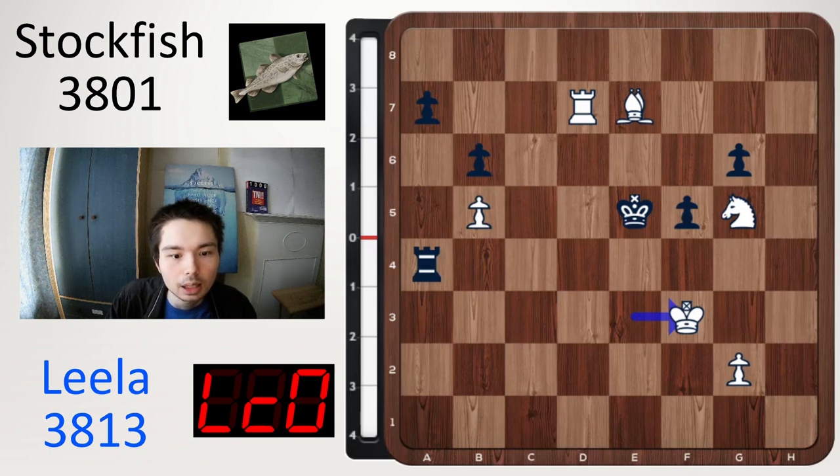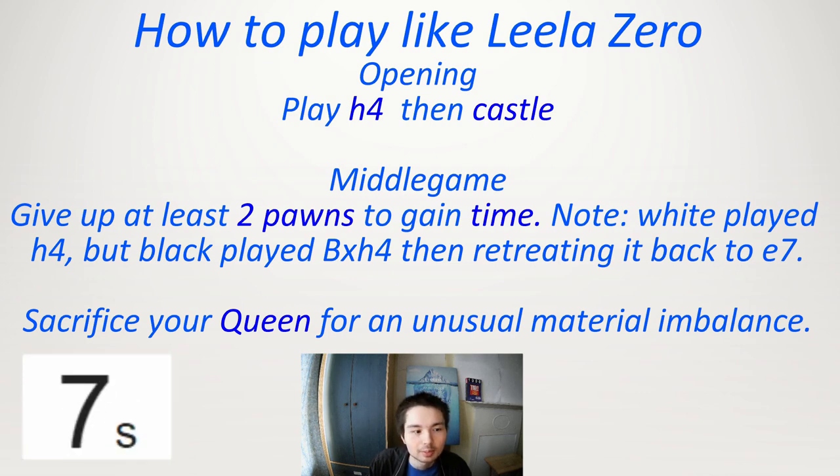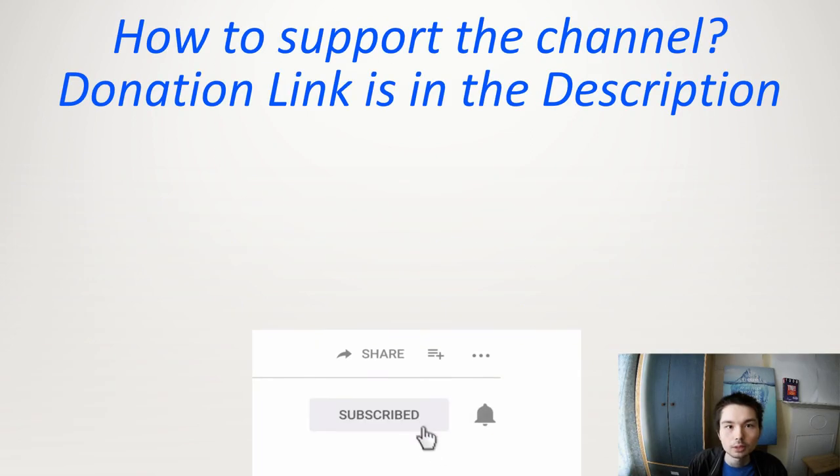So an amazing game by Leela. Thank you so much for watching all the way until the end. Here are the key points about the game — how to play like Leela 0 in the opening: play h4 and then castle. In the middlegame, give up at least two pawns to gain time. Note: white played h4 but black played bishop takes h4 on move 11, retreating it back to e7 on move 19, costing some time. And make sure you sacrifice your queen for an unusual, almost unfair material imbalance. That is how you play like Leela 0, and that is how you win a beautiful game. If you enjoyed the show, make sure you subscribe to the channel and hit that bell so you'll get notified each time I release a new video.